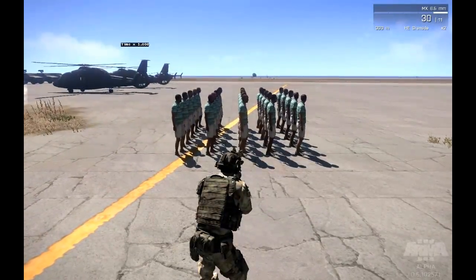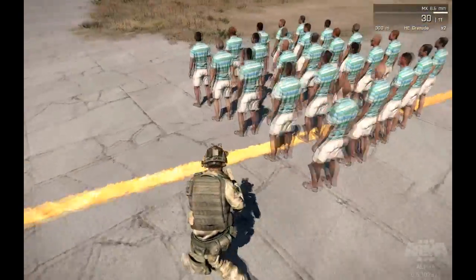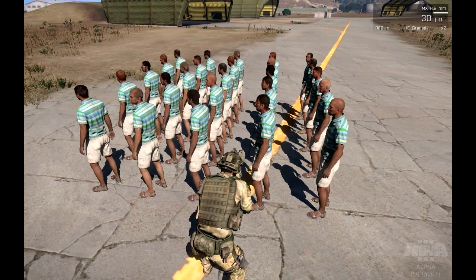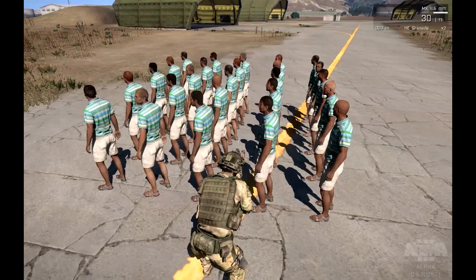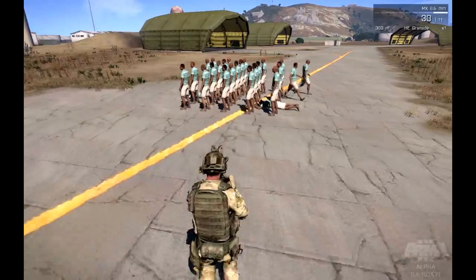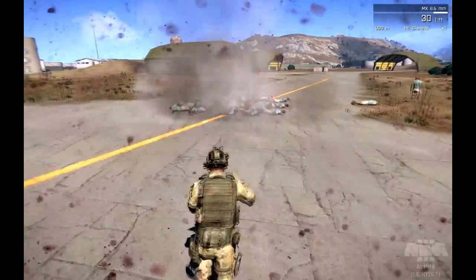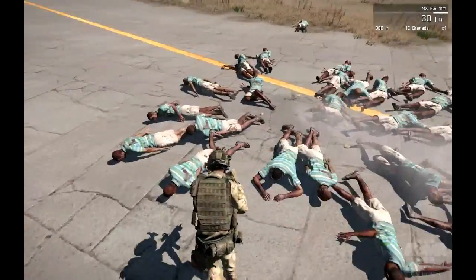Here's the example of PhysX. I've got a group of about 20 people here and I'm going to throw a grenade in the middle of them. What should happen is it should create a sort of circle around the grenade showing the direction of impact. And there you have it — you can see how everyone sort of fell in their own direction.